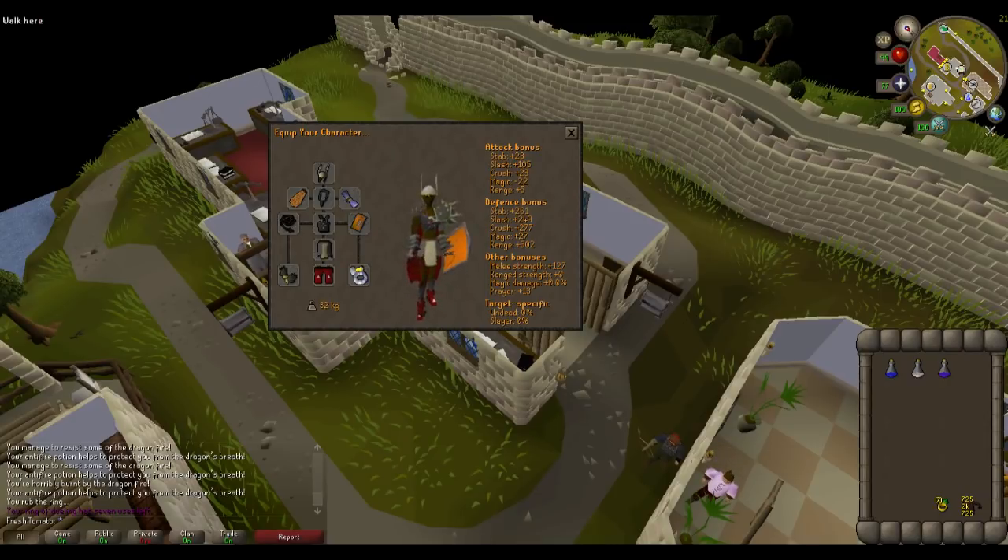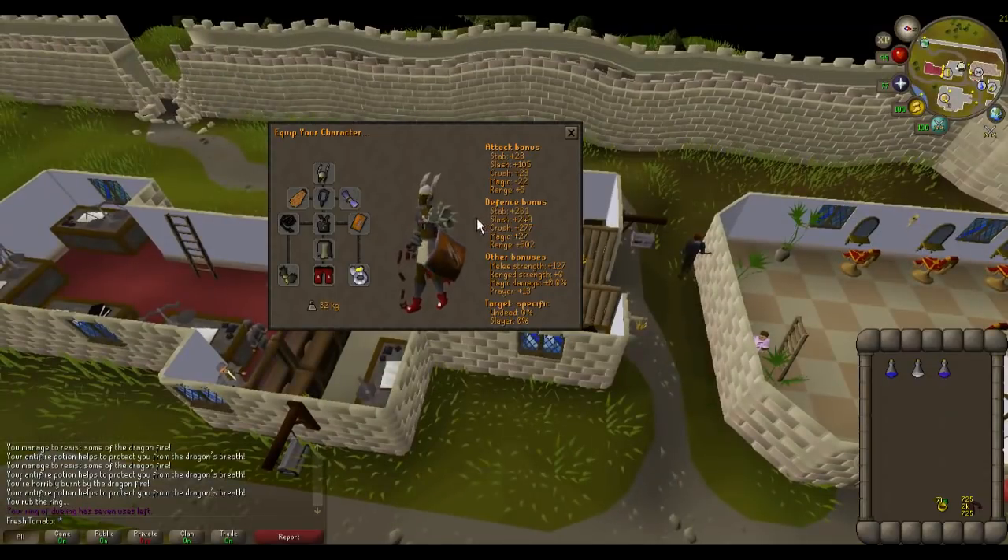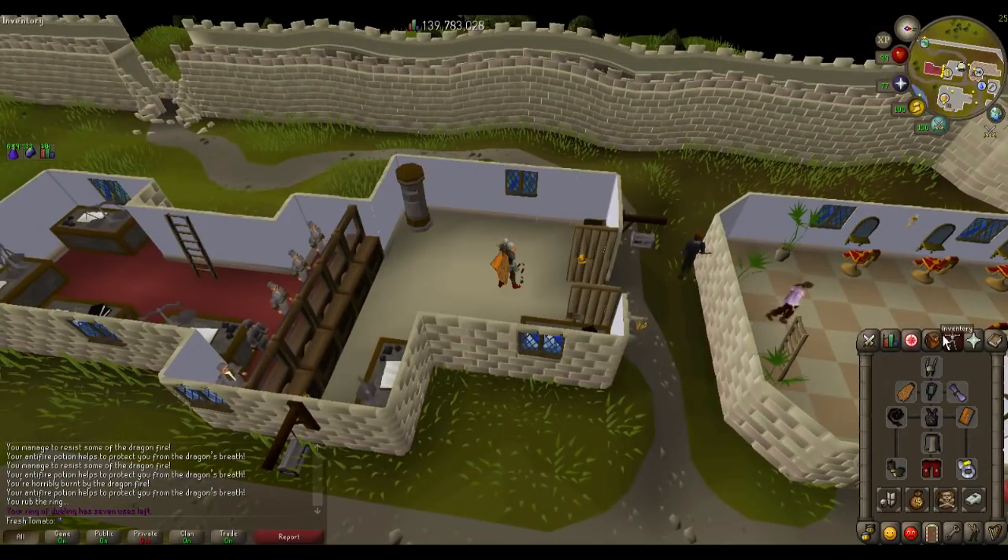What is very highly recommended is 70 Agility so you can use the pipe shortcut — I'll show you that when we get there. And at least 37 Magic so you can teleport to Falador. High melee is very recommended — the higher your melee, the more kills per hour, the more money.